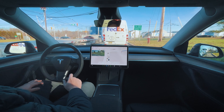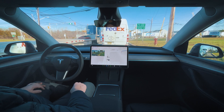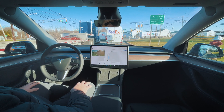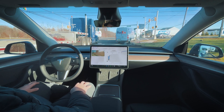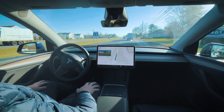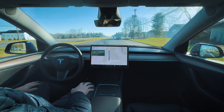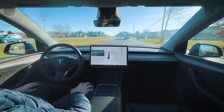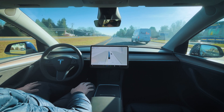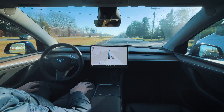Coming up to our traffic light — there is right on red here, so we should be pulling up to the front and taking a right turn if there's nobody coming from the left. Let's see how well it handles this entrance onto Route 22. Looks like we got green, so we should just be cruising through. That was very well executed, no hesitation whatsoever. We're pre-staging to the left lane for our exit already, which is amazing — that's what we're looking for.